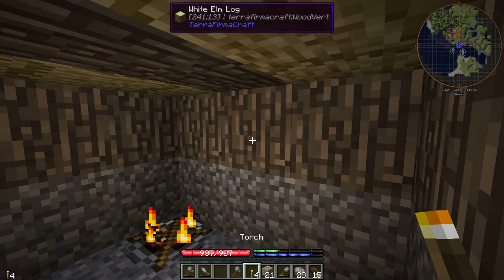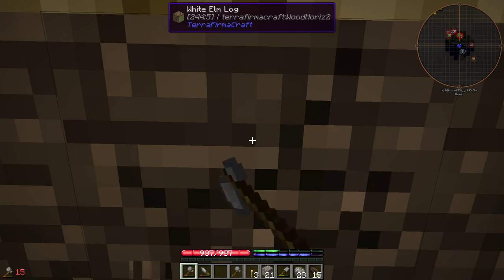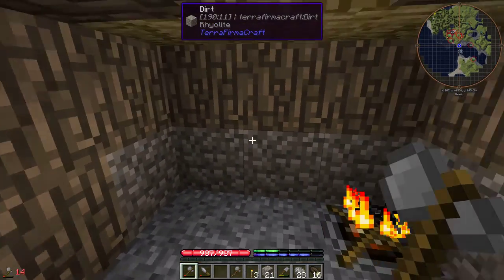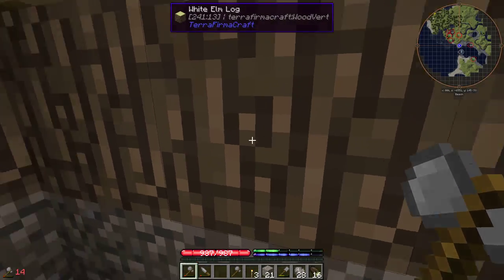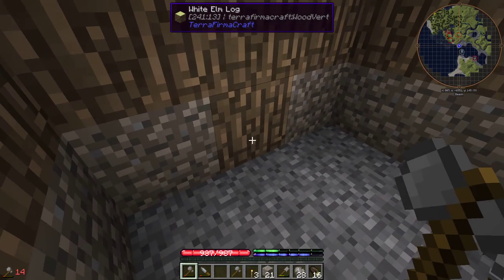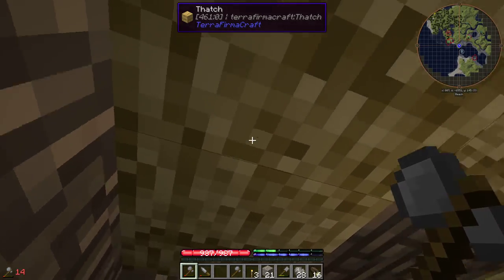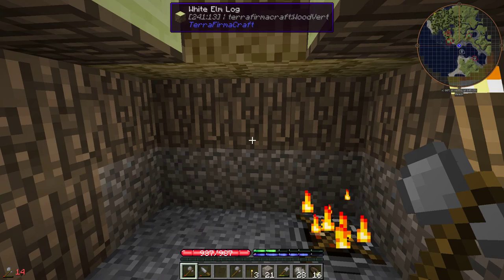Now we have some light. Put a torch in here. Take out the middle log so you can see where the moon is to know when night ends. You just have to make sure there's no way for mobs to climb up — the wall all around is too high. The reason I've used two logs at the entrance is just so I can see where the door is, since we can't make actual doors yet. There's no way for spiders to get in because they need a two by two gap.